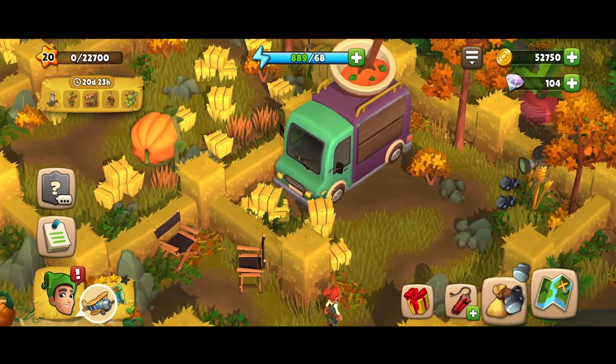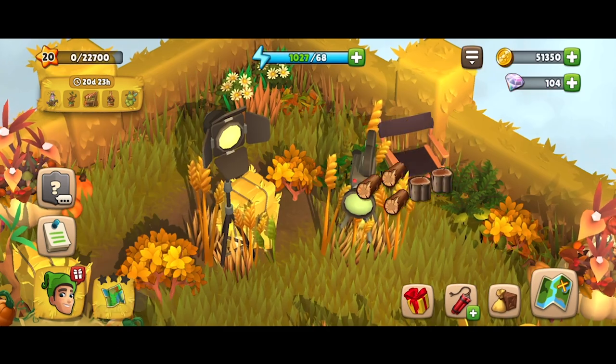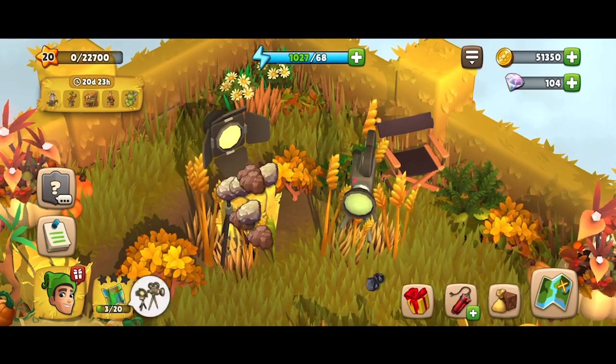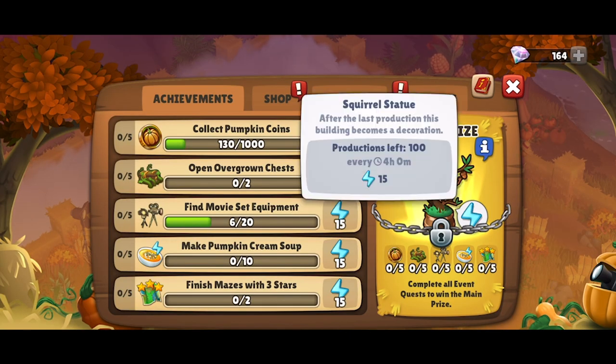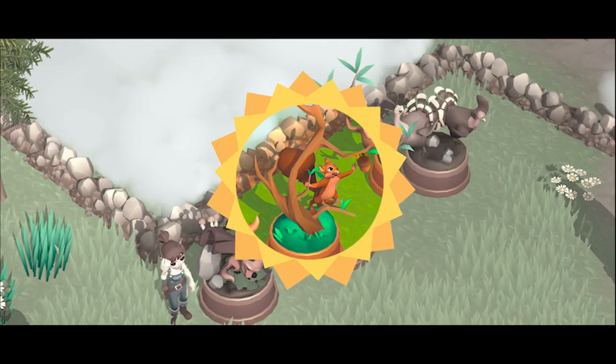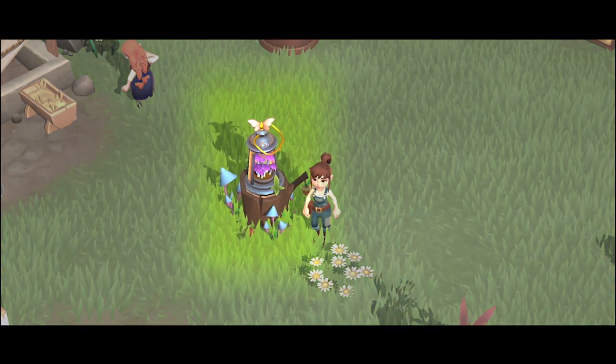Besides, by collecting pumpkin coins, opening chests, discovering equipment, and completing mazes fully, you'll also advance faster in your achievements, which will provide you with extra energy and eventually the possibility of the big main prize — the squirrel statue, which will give you 15 energy 100 times. Finishing the main quest line grants you the fairy home, which also gives you energy.